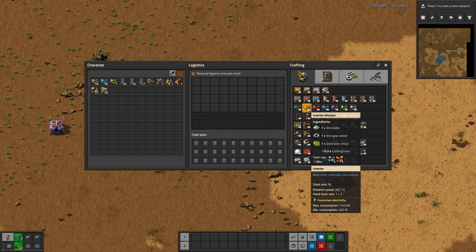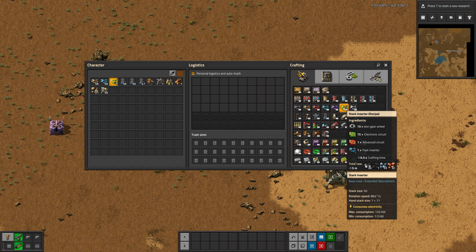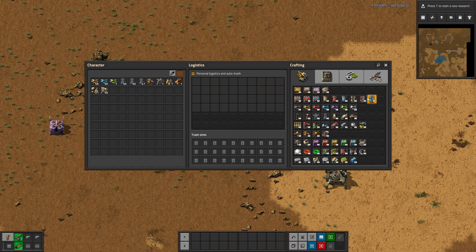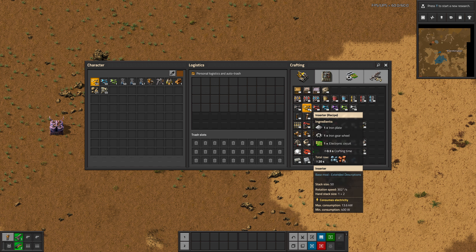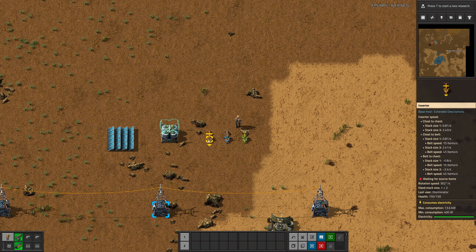Stack size is something not displayed in vanilla — and that obviously means what the item stacks in, not what the hand stack size is. You can see down there it says hand stack size 1 plus 2. The rotation speed I believe is normally in the game, but the stack size is not, and that's helpful. What's super helpful is once you actually place an inserter, it gives you this huge breakdown on the right of the stack size and the rough items per second.